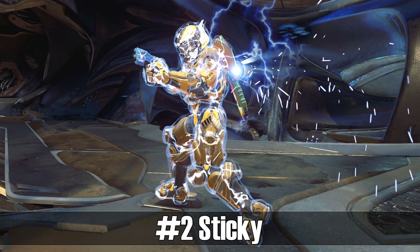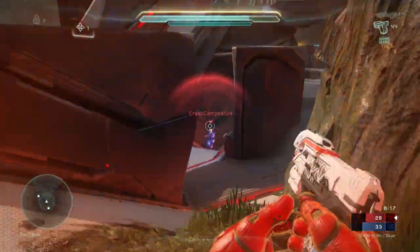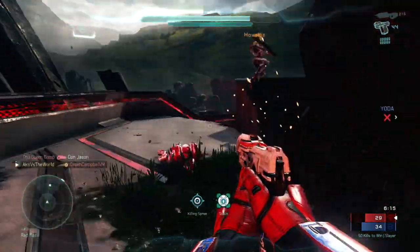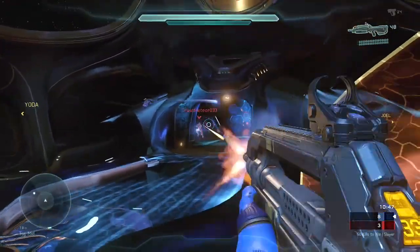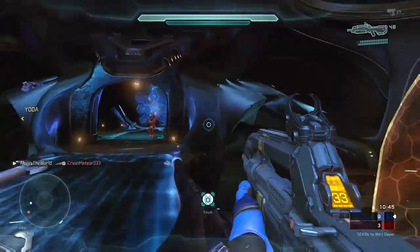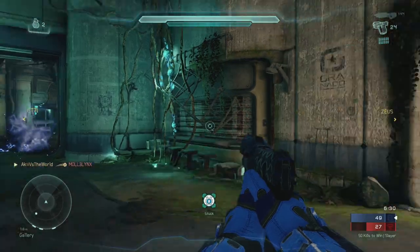We have almost arrived at the best way to kill someone, but the runner up goes to Stickies. Plasma grenades have always been and will probably always be my favorite type of grenade. They're kind of my weakness as well, because whenever I have plasma grenades in hand I get a little too overconfident and I stop shooting. 7 out of 10 times this works out for me, but the other 3 times I get wrecked.